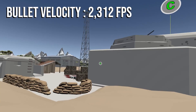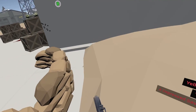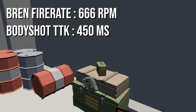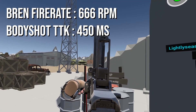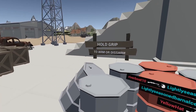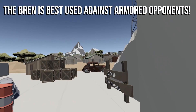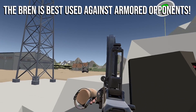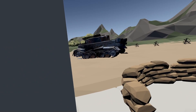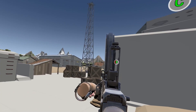In the game, the Bren's bullet velocity is 2312 feet per second, which is in line with the other LMGs and ARs. The Bren's automatic fire rate is set to 666 rounds a minute, which means that its effective body shot time to kill comes out to be 450 milliseconds. Let's go over the recoil pattern before we get to my opinion of the weapon.